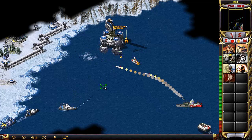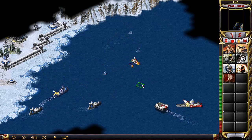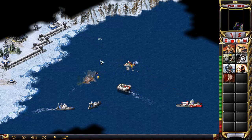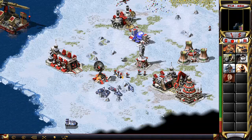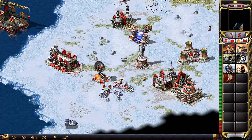Warning — enemy armor battalion detected. Our base is under attack. Alright, that was pretty close. Where else can we get these guys?